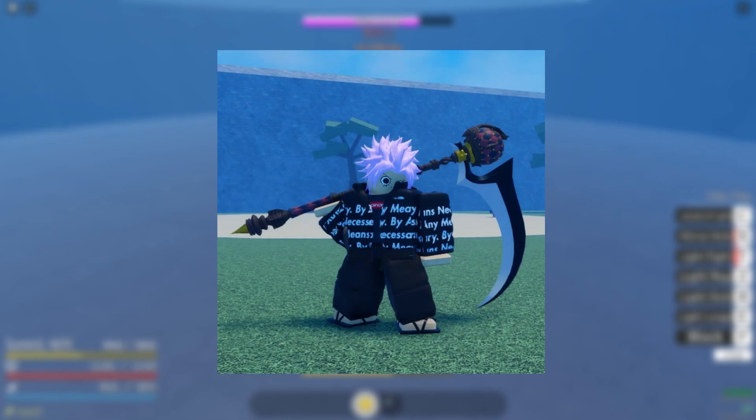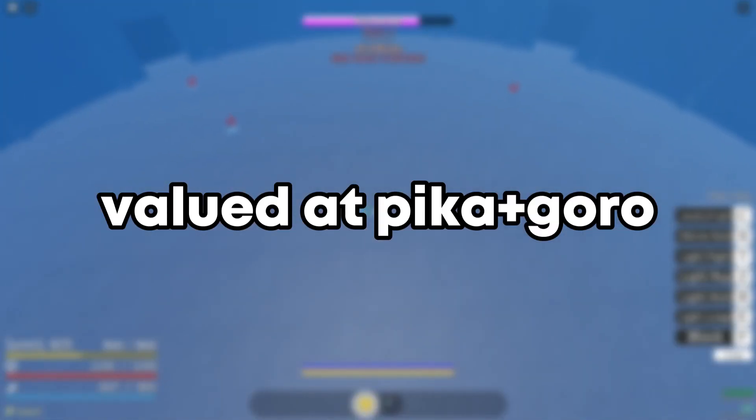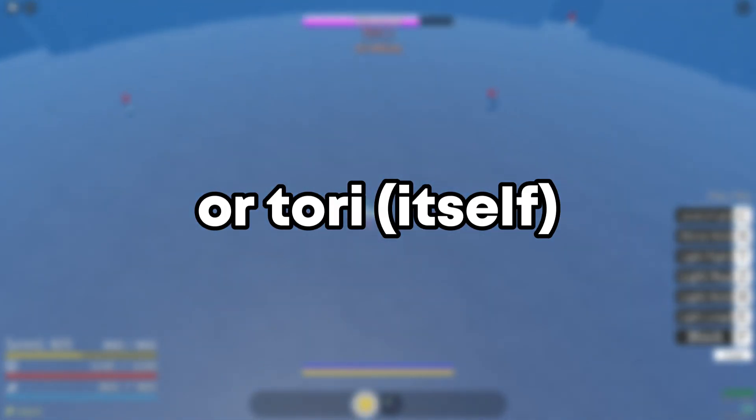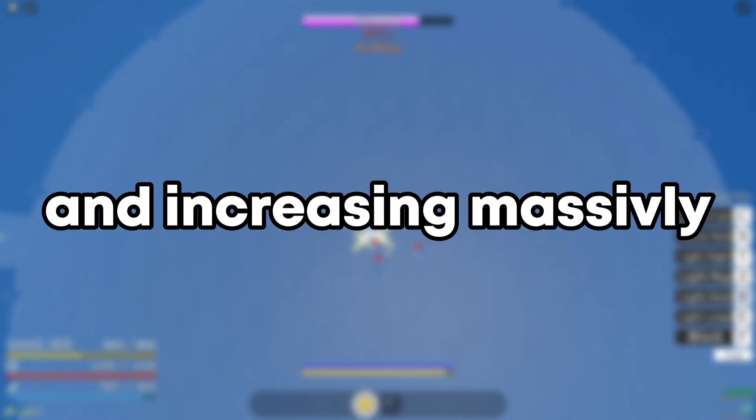Next, Beam and Jester Scythe, also known as Scythe. It is an unobtainable item, currently valued at Pika plus Goro or Tori itself. Currently its value is unstable and increasing massively.